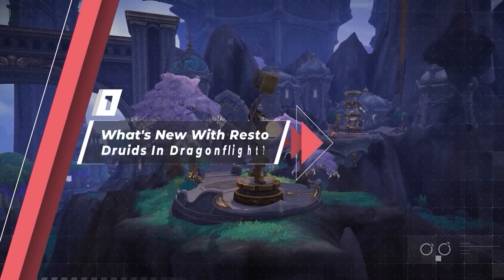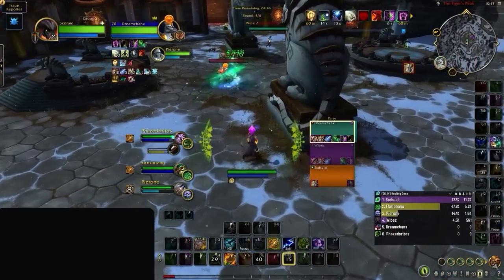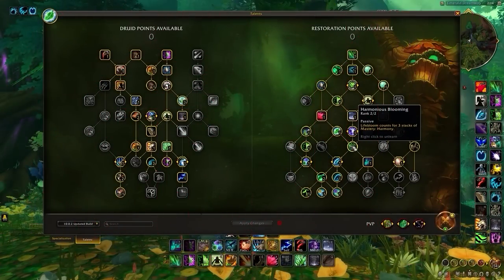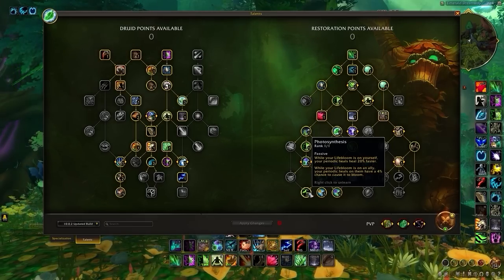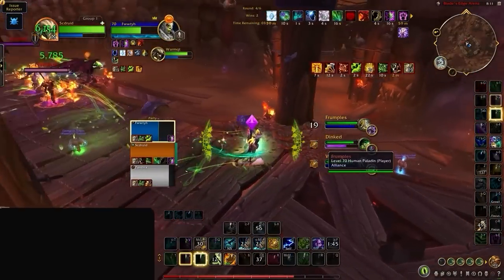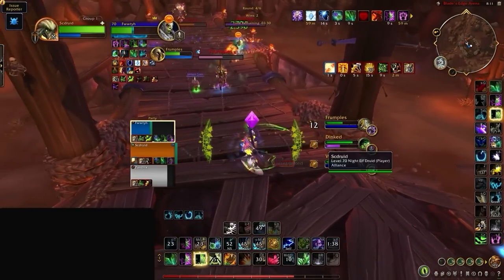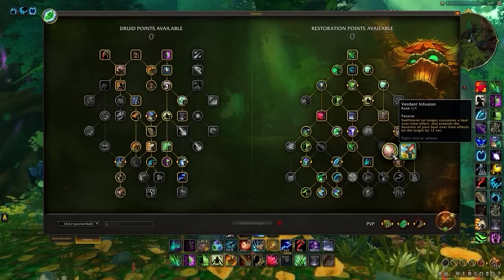Let's cover what has changed for Druid in the new expansion. In terms of healing, Lifebloom has taken a clear lead as the best heal in your toolkit. It carries your HPS and comes with new tech including triple mastery, a new stacking modifier, the ability to Lifebloom two targets, and a 20% healing speed increase for all your HoTs. Resto has also gained a recycled version of Genesis from Mists of Pandaria with the new Invigorate talent, providing a powerful burst heal. On the flip side, Nature's Swiftness isn't as powerful as it was in Shadowlands, and much of your rotation still hinges on Swiftmend since Verdant Infusion has made its way to the Resto tree.